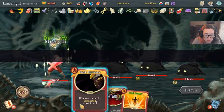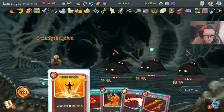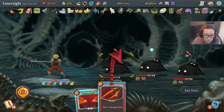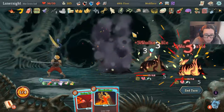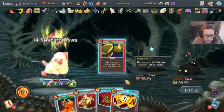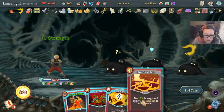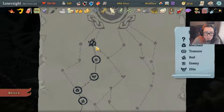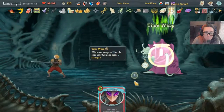Boop, boop, boop, boop, boop. Flex, boop. Awesome — Bloodstone, hell yeah! Upgrade one last card and dig.